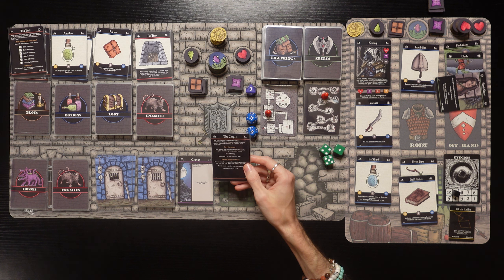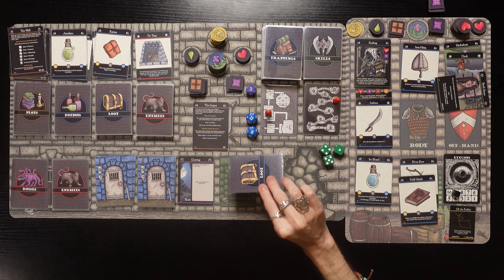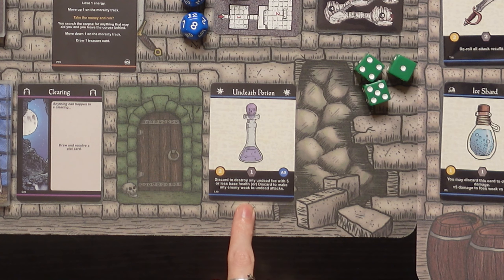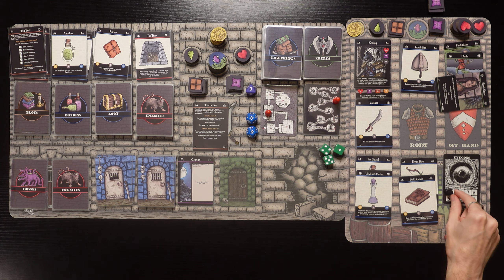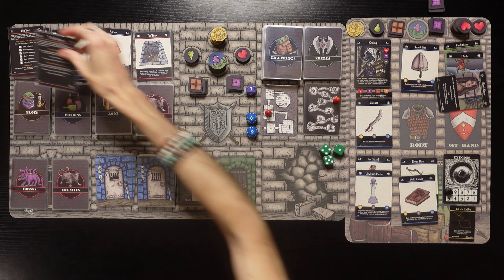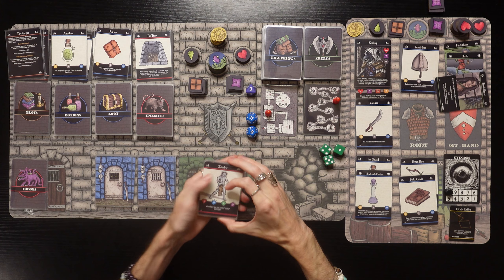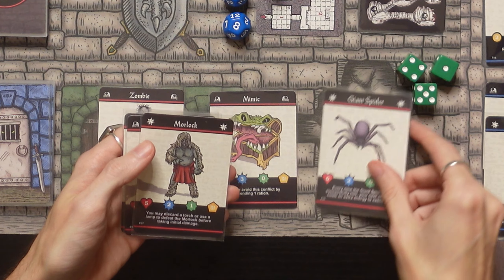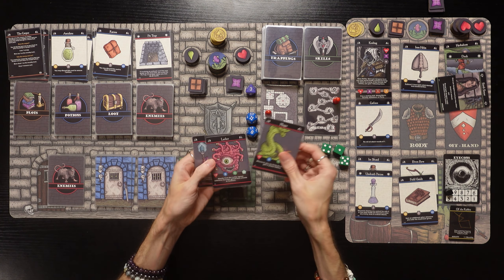We need the merchant, but we're going to do the clearing and draw a plot card - it's the Corpse. 'You trip over the corpse of a fellow adventurer.' We can bury it, losing one energy and moving up one morality, or take the money and run. We're getting low on energy so we take the money - move down one morality to 2 and draw one loot card. An Undeath Potion! 'Discard to destroy any undead foe with five or less base health, or discard to make any enemy weak to undead attacks.' We gain our final icon and we're heading to the boss!